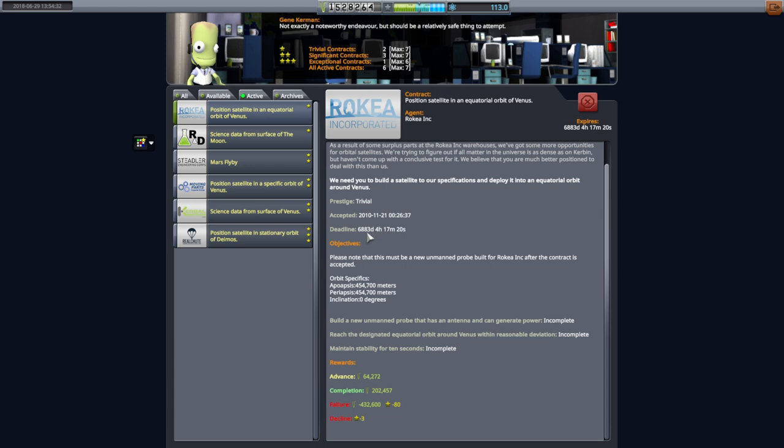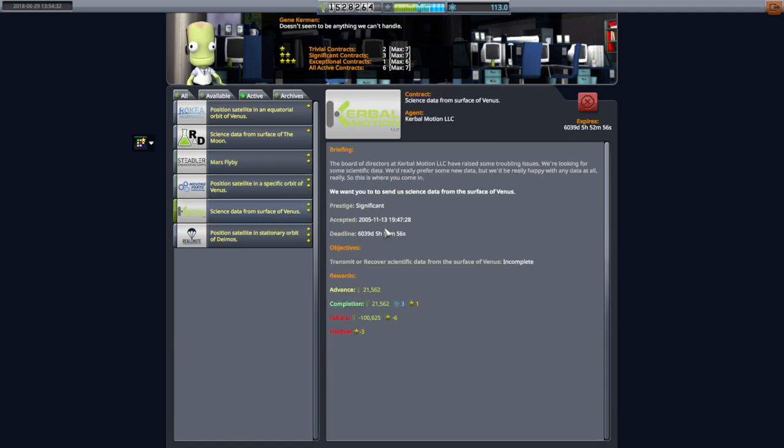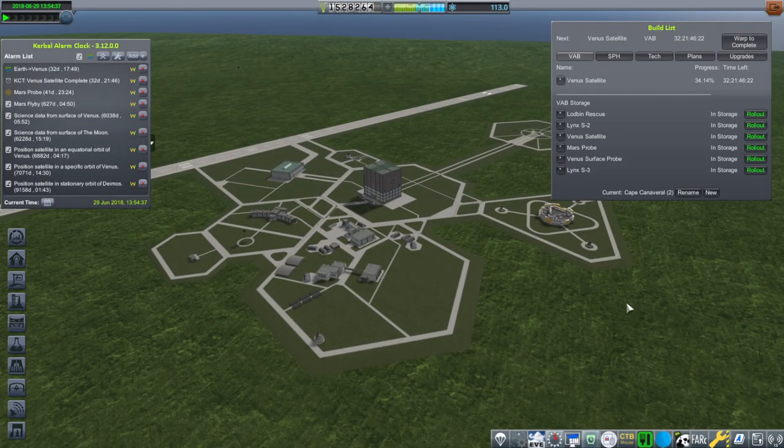For safety's sake, these other contracts give us plenty of time — deadlines of around 6,883 days and 7,000 days, so we'll have plenty of opportunities. Let's see what we can do with the missions we have planned. If something goes wrong, at least we'll know what to fix for next time, but hopefully we'll get it right this time — it's been a rough go.